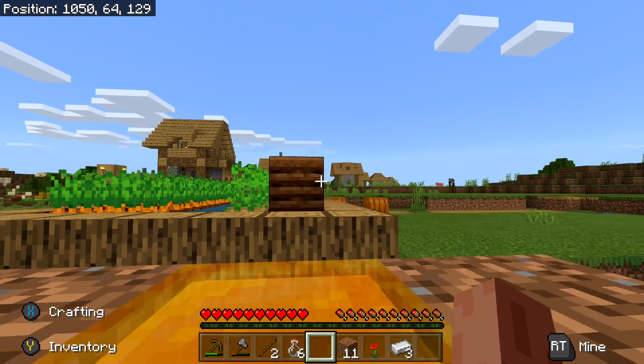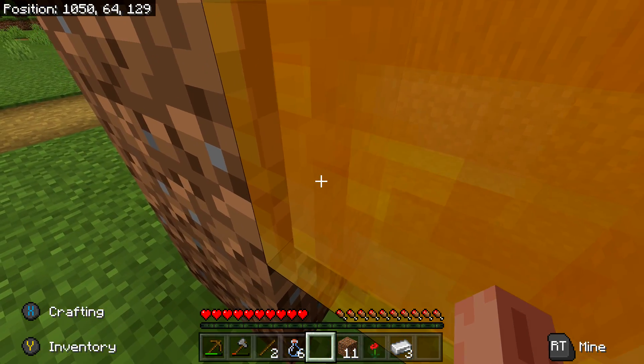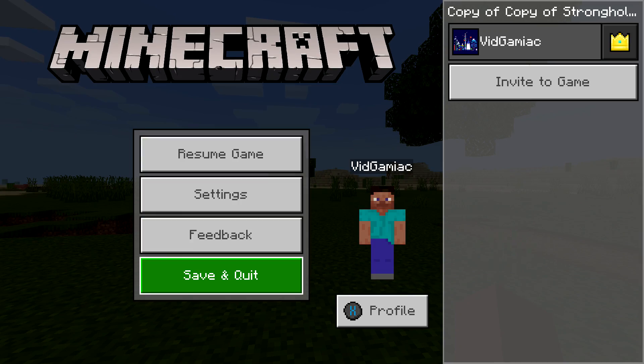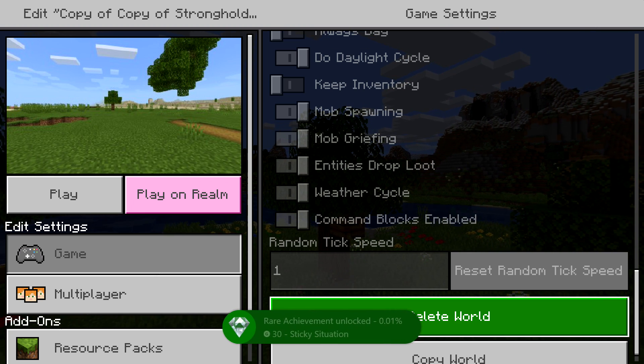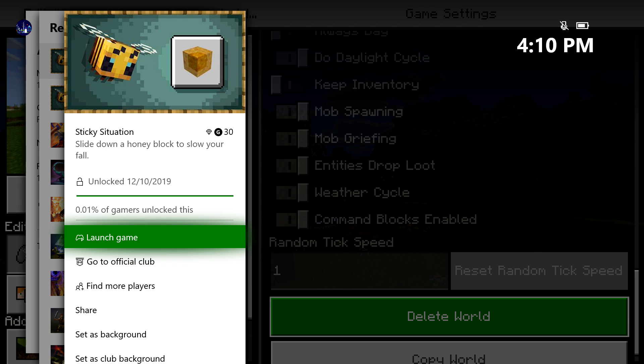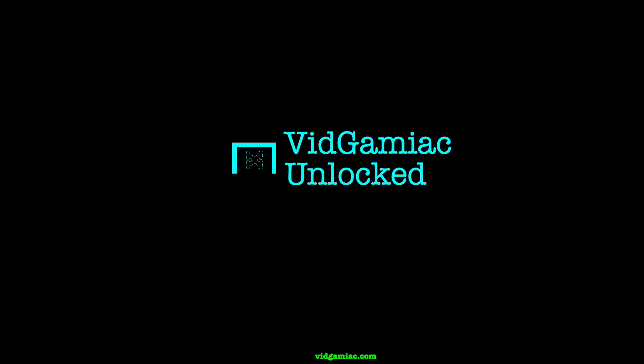To slide down, you can either lower yourself down or jump into it from the floor and slide down from the side. It should slow your fall and reduce fall damage. Doing it for the first time should net you this achievement. This is Bedrock Edition, so it might be a little glitchy — save and quit, and it should pop somewhere in the main menu. There it is: 30 Gamerscore, and that's all there is to it.